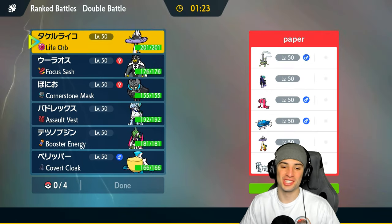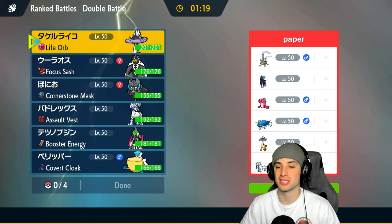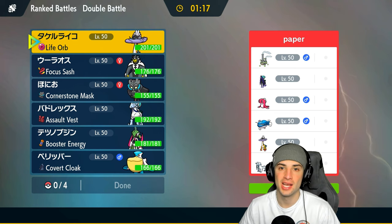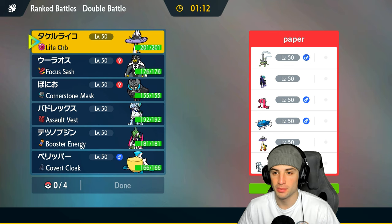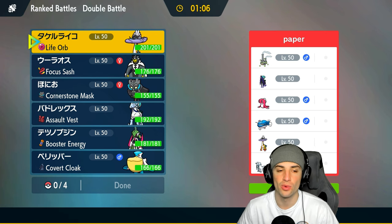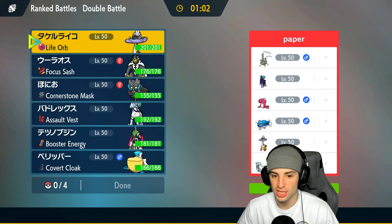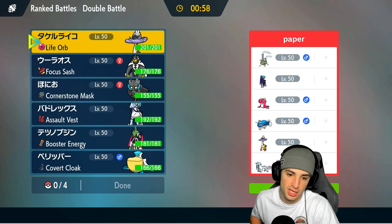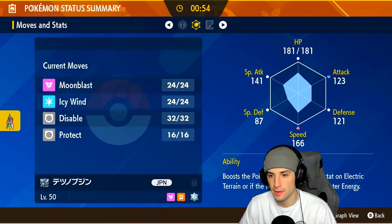What a hot start! Iron Valiant and Calyrex picking up a win in match one. Now going into match two — going up against a Tatsugiri and Dondozo team with Galarian Weezing, Shadow Rider Calyrex, Raging Bolt, and Chien-Pao. Back-to-back battles against Chien-Pao. How should we play this one?